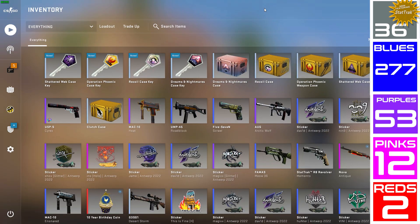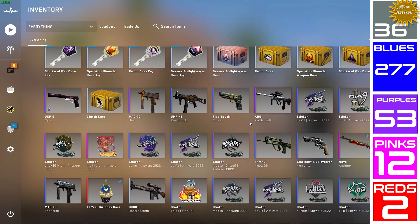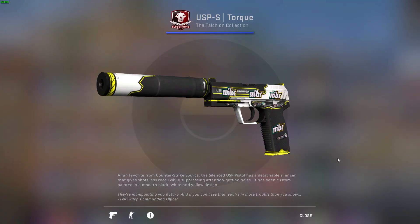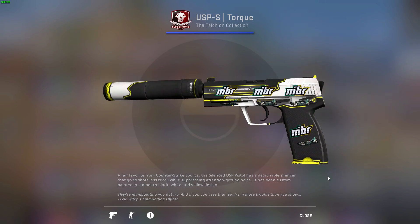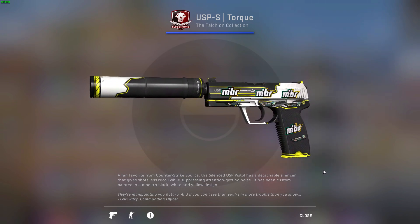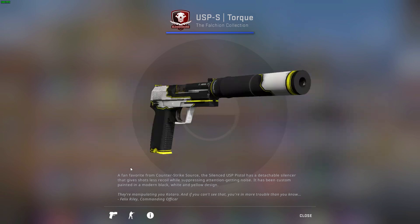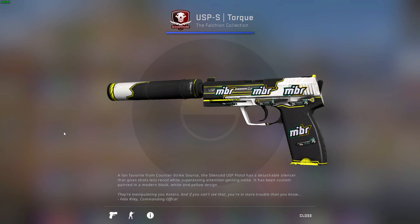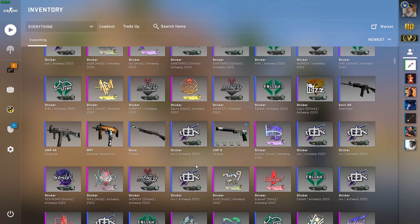I have four cases in my inventory again, but before I start opening I want to say that I will be doing a giveaway in my community tab where I will be giving away this USPS Torque with four MIBR glitter stickers. I do like this craft a lot — I hope that you will be using it if you get it. If not, that's okay, but go find that post and enter the giveaway. Good luck!